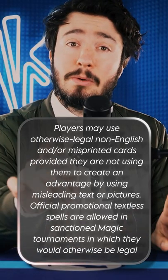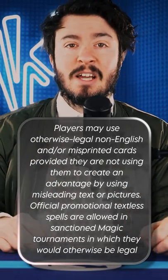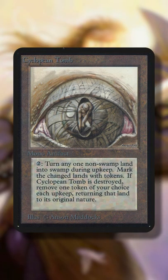Wizards of the Coast used to have a tournament rule allowing you to cast each of your cards as-is, which made misprints pretty interesting. Sometimes it just made the card awful, like Cyclopean Tomb, which they forgot to add a mana cost to, making the card uncastable.